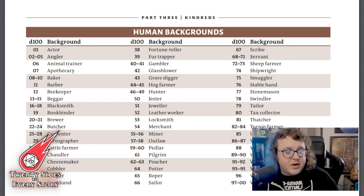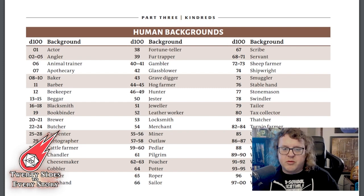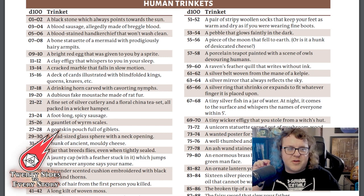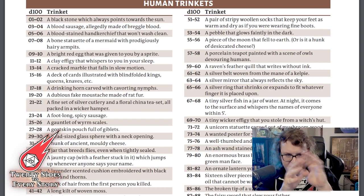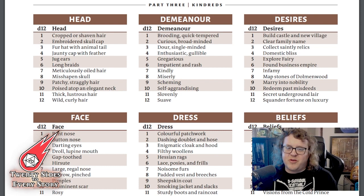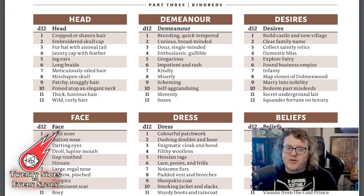The Human entry ends with some really cool random tables. There's a d100 chart for backgrounds — previous occupations your character had before taking up adventuring. There's a d100 table of trinkets, which I always like because they seed flavor or backstory. And then a bunch of tables for appearance, demeanor, beliefs, and desires. If you need to create a fully fleshed-out character on the fly, you've got the tools here to do that.